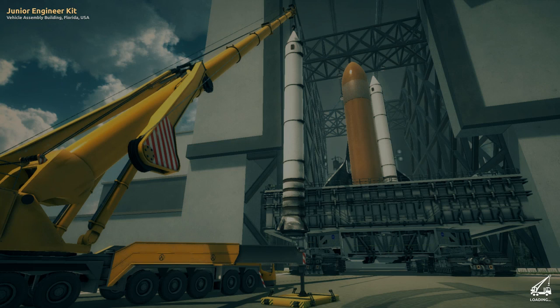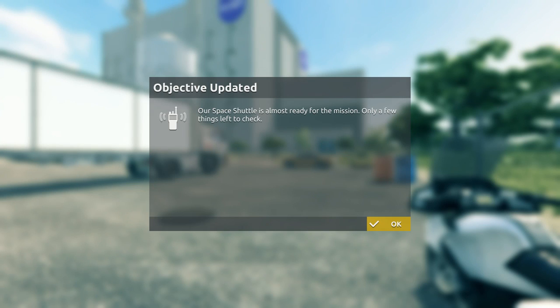Welcome back guys to some more Giant Machine Junior Engineer Kit vehicle assembly building Florida. Now we're going to be assembling the rocket. This will be fun. Our space shuttle is almost ready for the mission.